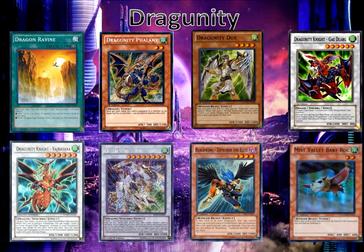We also have Mist Valley Baby Roc, which goes into the famous combo with Gae Dearg: being able to search out Baby Roc, then discard it, which then becomes a free level two tuner monster for yourself.